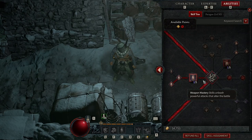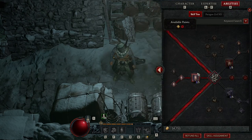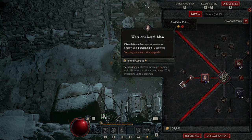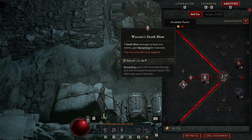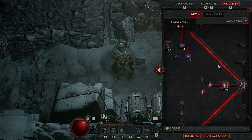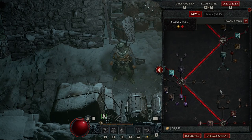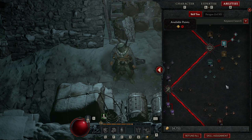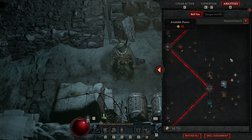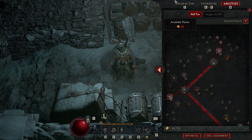We took Death Blow, Enhanced Death Blow, and Warrior's Death Blow. If Death Blow damages at least one enemy we gain Berserk, so we're Berserking all the time. That's where we put all our points. We're level 20 plus two Renown points.